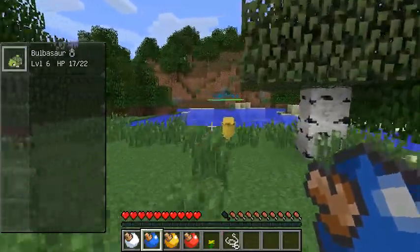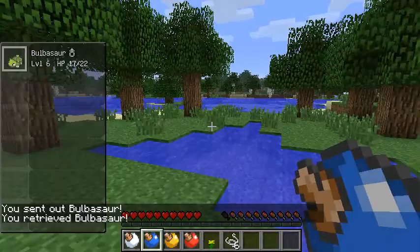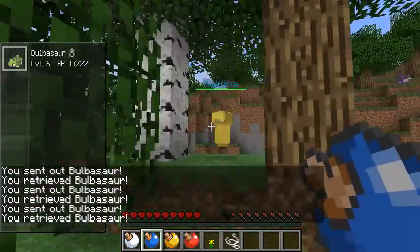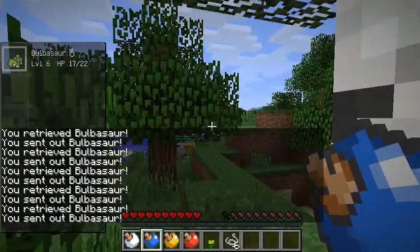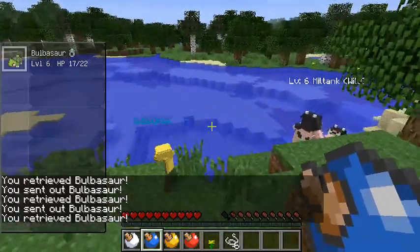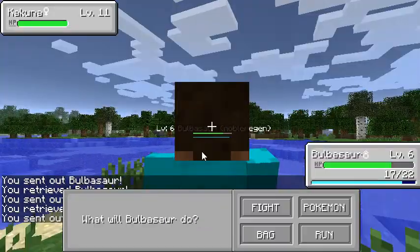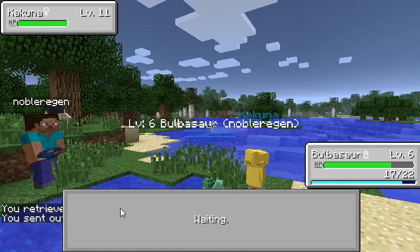A Kakuna, but it has like a blue thing — I don't know what that's all about. I don't know what's so special about this Kakuna, but it has a blue name and I want it because it looks special. It's level 11 — I don't know if I should fight this thing.